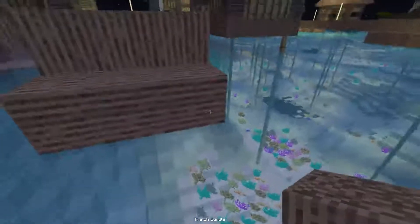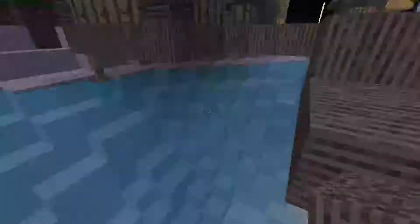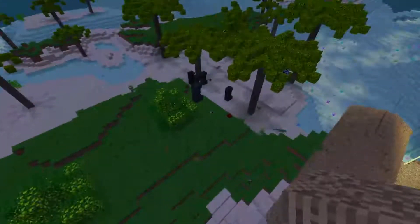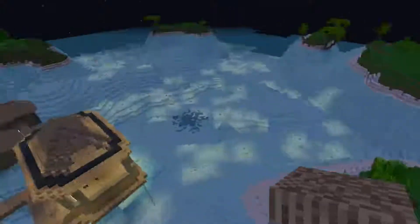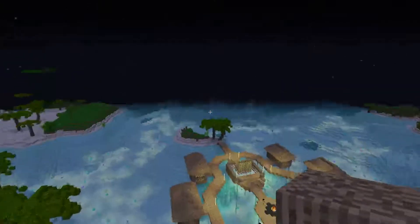We're simply going to take this thatch bundle because it looks nice. It's kind of hard to work with either way, but it matches the theme. This place is a lot of grass, so we're going to end up transforming all this grass into sand probably. Or we could take this area, destroy this island here, make it like a port thing, and have a boat — that would be good too.